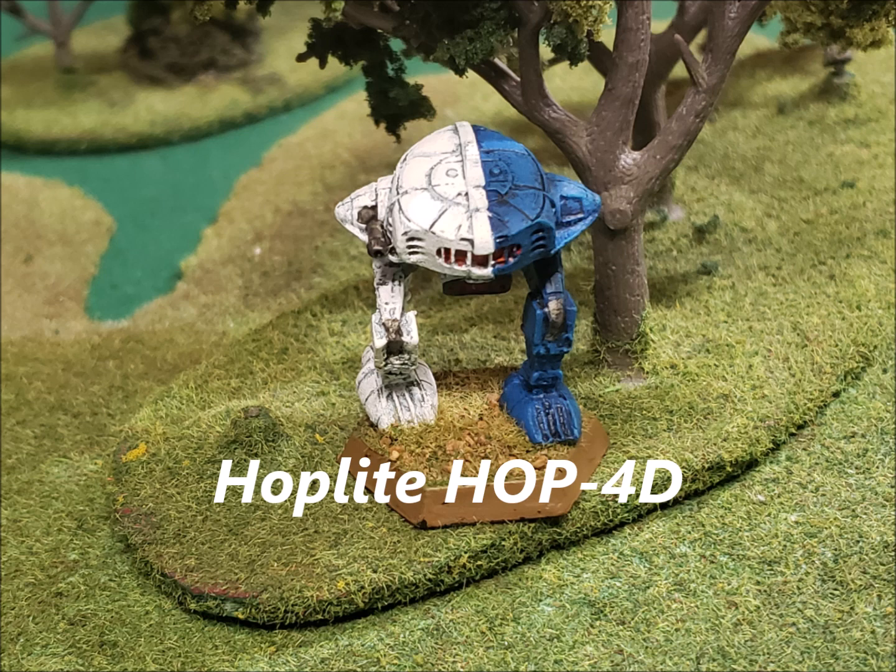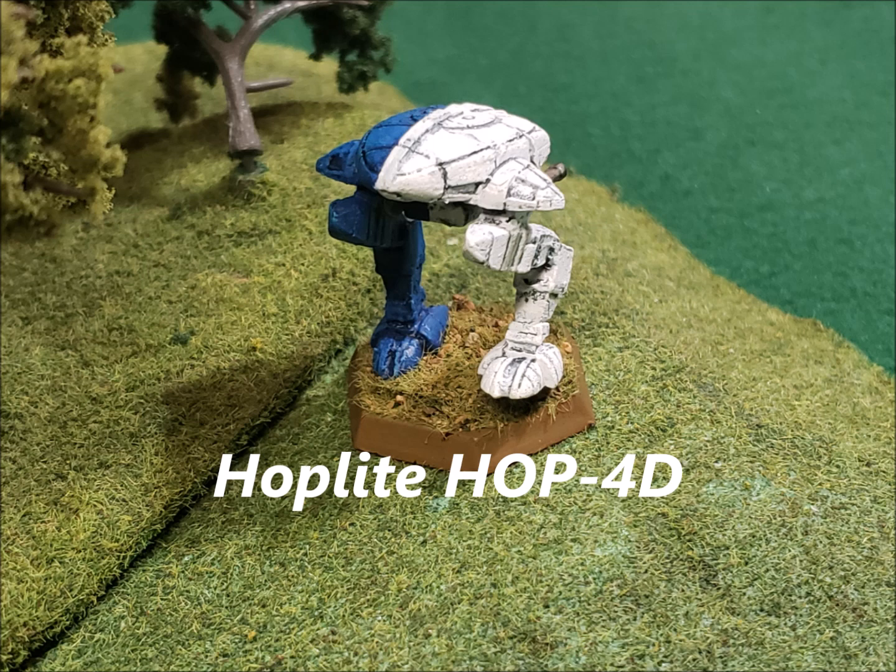Then we have the Hoplite C, developed after the Battle of Luthien and used by Wolf's Dragoons — equipped with nothing but clan tech. It has ferro-fibrous armor, double heatsinks, an ultra AC-10, an LRM-15, two medium pulse lasers, and an ER medium laser. They basically upgraded it greatly with lots of firepower. The cost savings from clan weaponry allowed them to throw a whole bunch more equipment on board — that would be interesting to see in a battle.